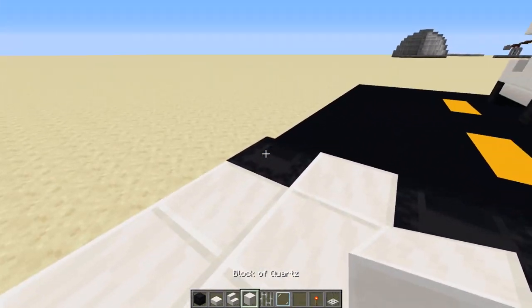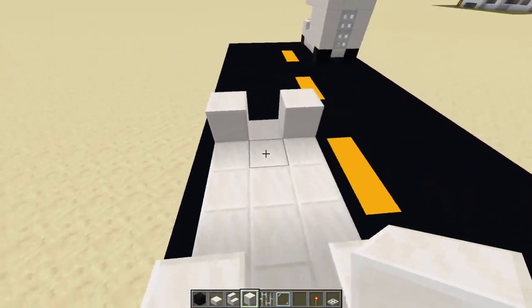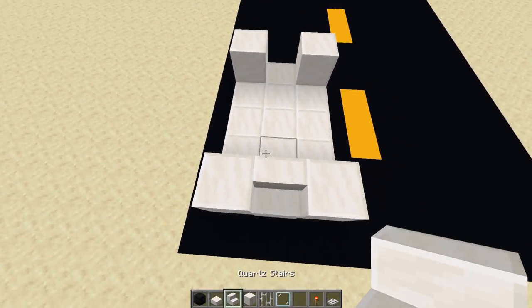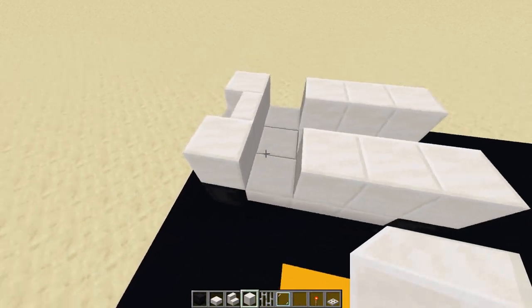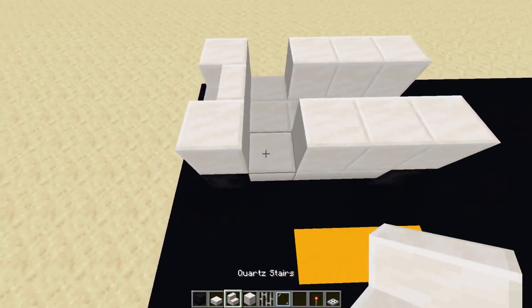Take a block of quartz and place it on top of all of your shulker boxes or black wool with buttons on there — you can do whatever you want, you can also use wool. Place quartz blocks and fill in to the front up to where your cab is going to be. Then take quartz stairs and place one on each side.